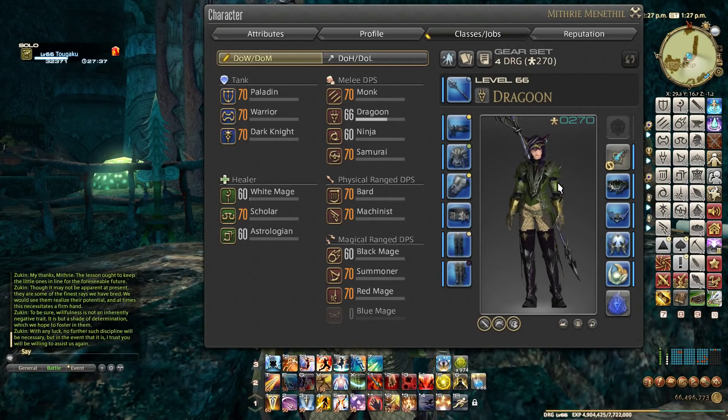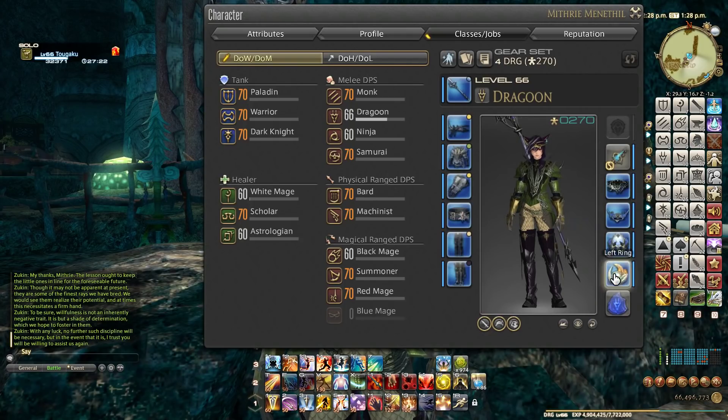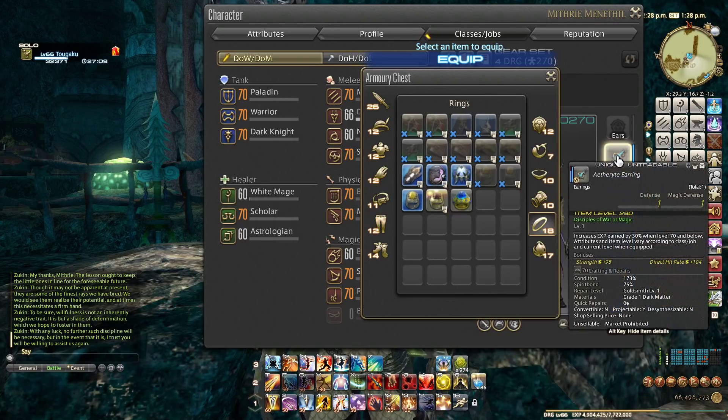One other thing you can take advantage of is the A4I earring. If you've pre-ordered Shadowbringers you'll get this in your in-game mail — it increases your XP earned by 30% for any battle class below level 70. Also, if you're below level 30, you can do the novice network, complete the first few training quests, and get a brand new ring that also increases XP earned by 30% when level 30 or below. Both of them stack together.